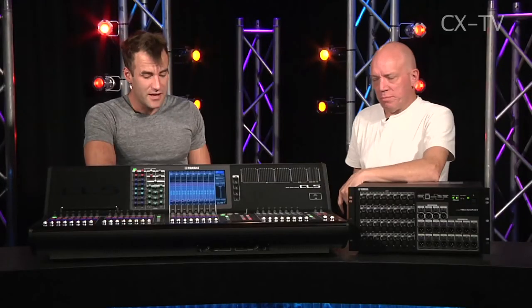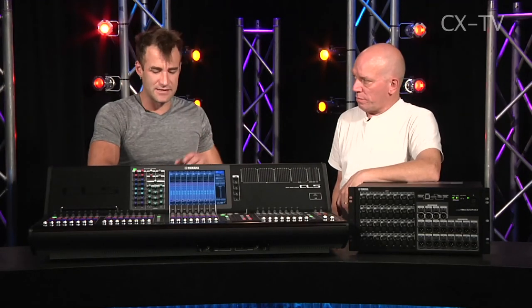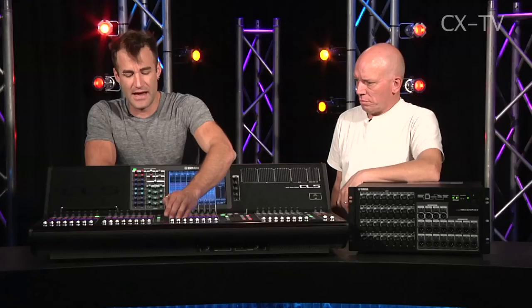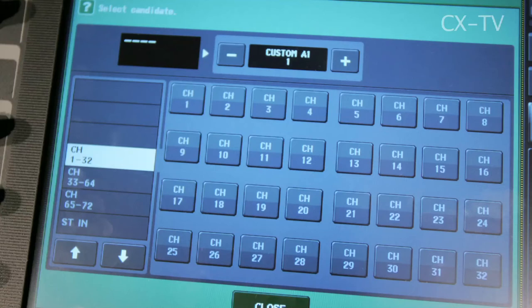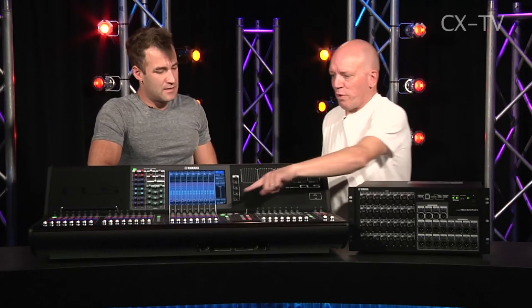You can route across multiple sites within a venue all within Dante — it's a really flexible system. Beyond the gain compensation and analog head amp access, another great feature is custom fader layers. Within each bank set you have your input layers, and you now get 16 DCAs instead of eight, plus custom fader banks you can build with your own channels, aux masters, stereo returns — whatever you want, mixed together.